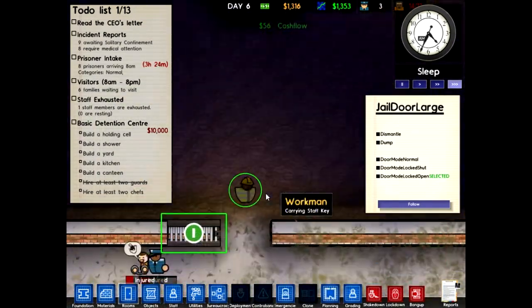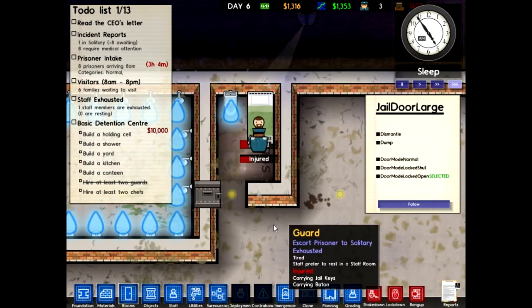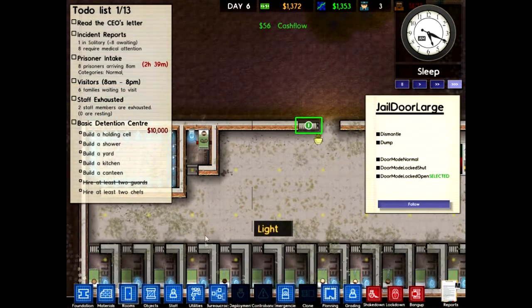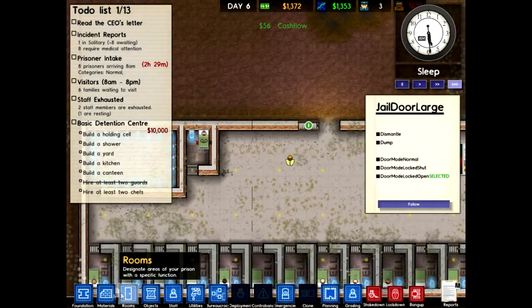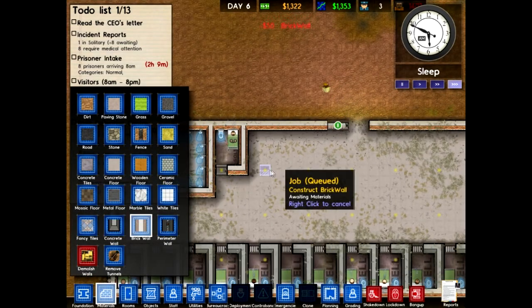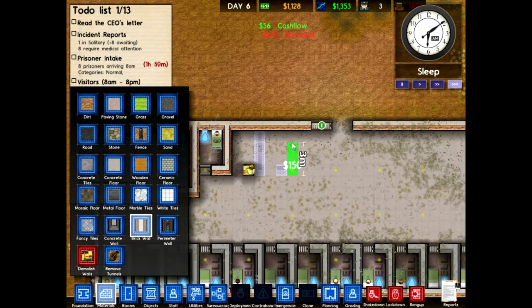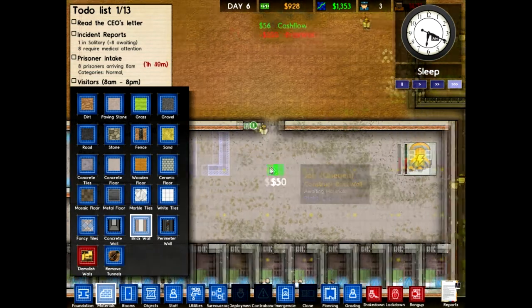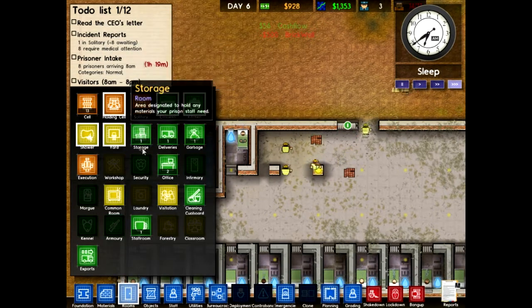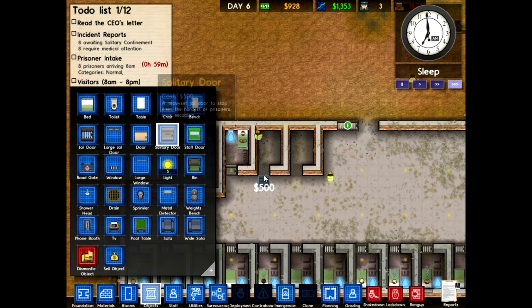I need solitary because every once in a while, like this guy, he needs to go in solitary. That's why I started making some solitary rooms. Eventually, like last time, I had an issue getting prisoners that were released to leave — they wouldn't leave unless they'd been in solitary confinement. They just stood there in their rooms and did absolutely nothing.